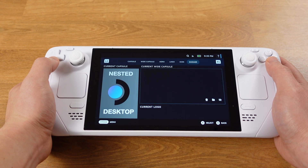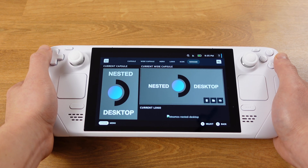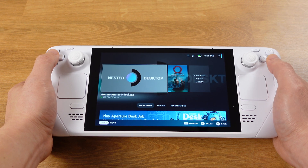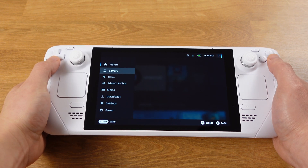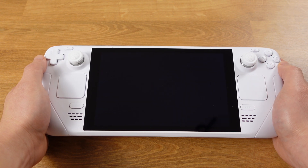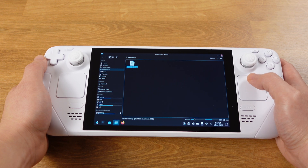Go through each section and select your artwork. Once all the artwork is set, go back and you will see all the images get updated. The nested desktop now becomes an instant menu to access your desktop. That's all for this video — please hit the like button, subscribe to the channel, and leave a comment below if you have any questions.